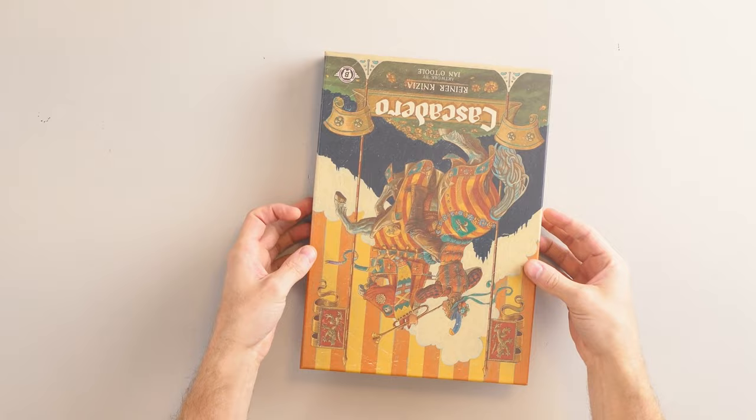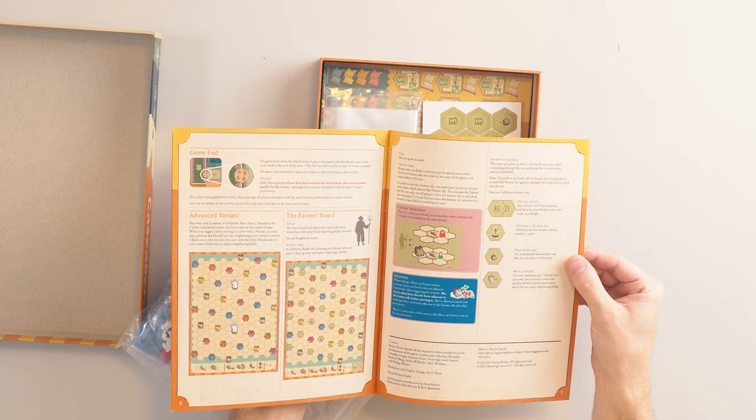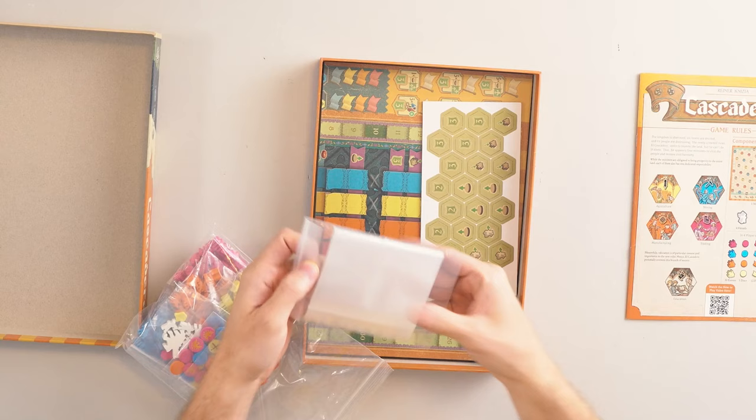Harrow has arrived and I am ready for a quick unboxing. Inside of the box we first of all have a very nice linen textured rule book, which shows the rules for the advanced variant, a quick reference sheet, and a handful of bags so that we can separate things however we want.